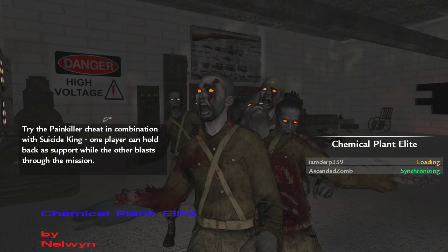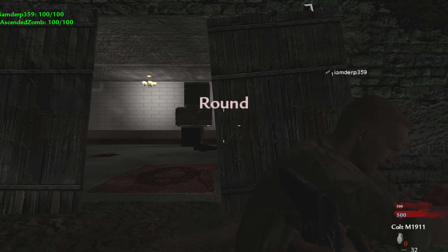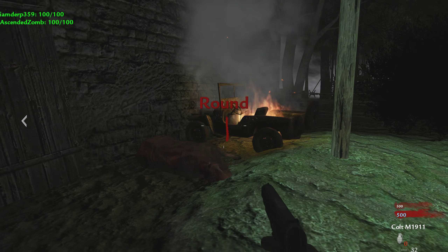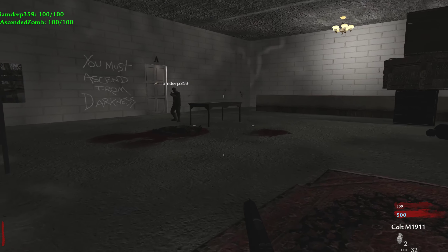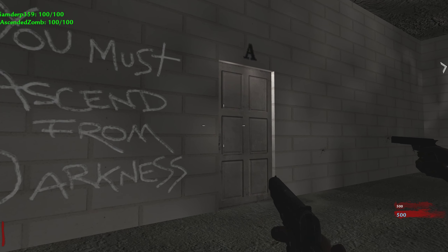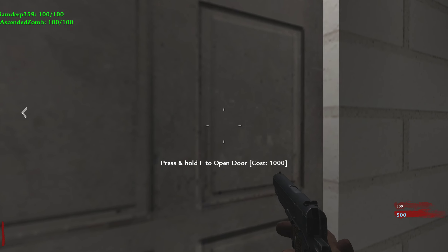What's up everybody, Senate Zombie here and we're playing a World of War custom zombies map called Chemical Plant Elite. I'm joined by Mr. Jeremy — how's it going? The first thing you see is a message: 'You must ascend from darkness.' Interesting.